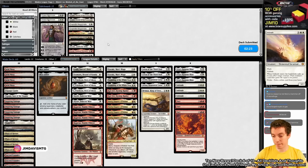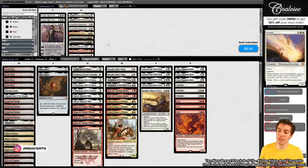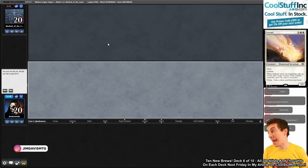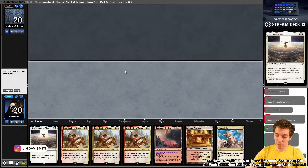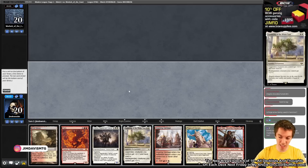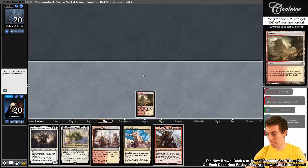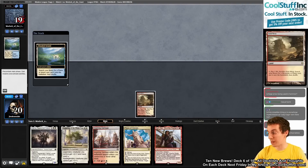We mulligan a hand with no one-drops, triple Merry, and Ruinous Blast into a hand with Karizev, Adeline, and Flowering. Not ideal. We have about 15 one-drops in the deck but draw none here. Opponent has Loam Strix, which is very good with both our token makers. We crack a fetch for Sacred Foundry, cast Karizev, and set up for an Adeline on the following turn.